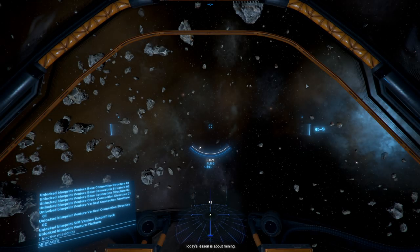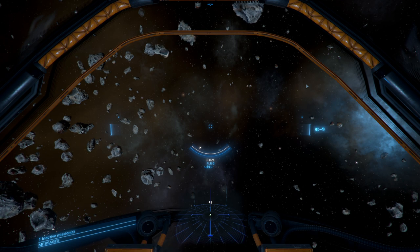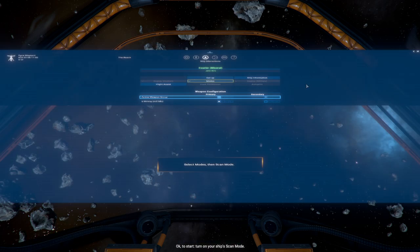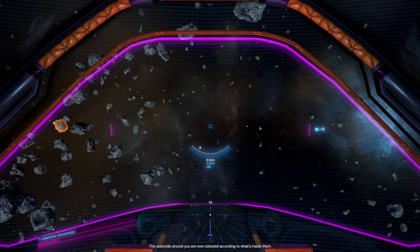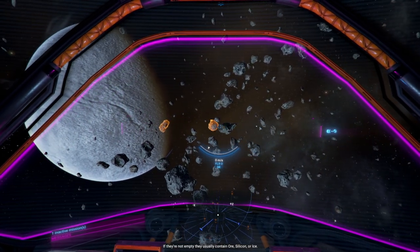Mining — that seems important. Today's lesson is about mining. To do it properly, you need a specialized mining ship, like the one you're flying right now. They're the only ones with the right cargo bay for storing raw chunks. You'll also want a mining laser. To start, turn on your ship's scan mode. The asteroids around you are now colored according to what's inside — ore, silicon, or ice.